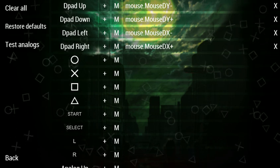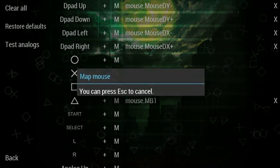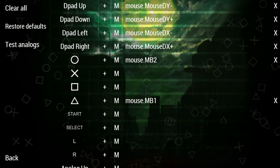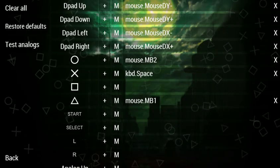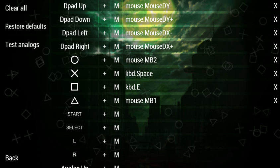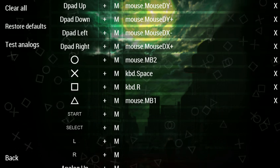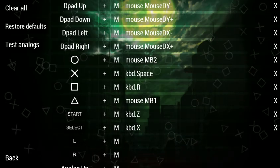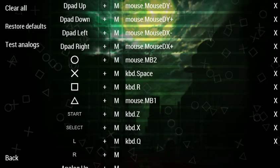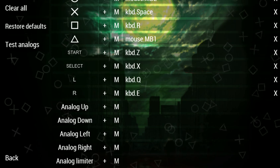For Monster Hunter, what I prefer to do is map my mouse buttons to the attack buttons — triangle and circle — but I'm also going to be mapping this to Space and this to E. You can map Start and Select to whatever you like. I'm mapping this to R. You need something to get your iron sights, so I'm personally just binding that to L.